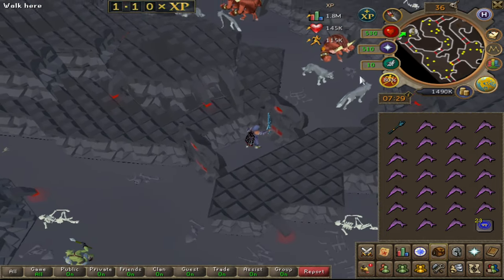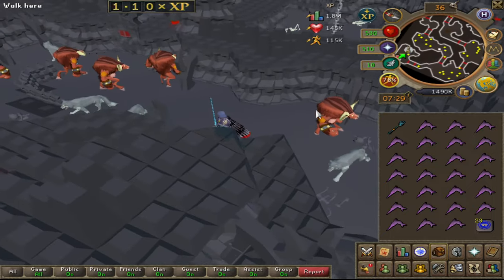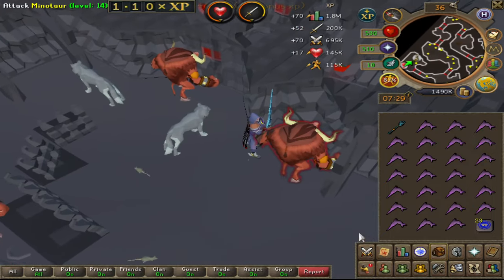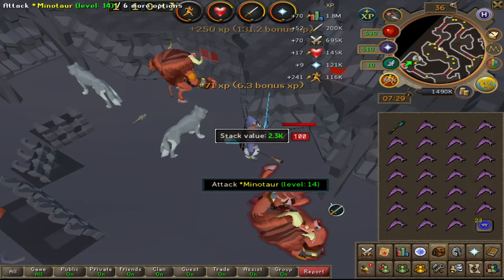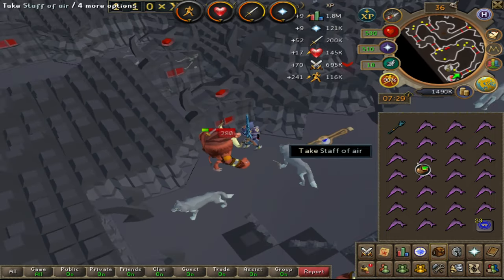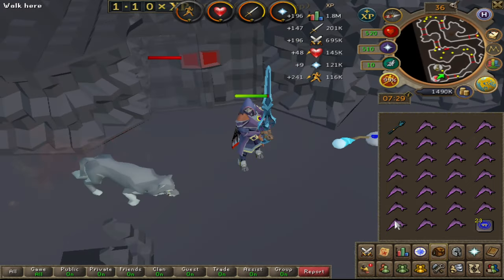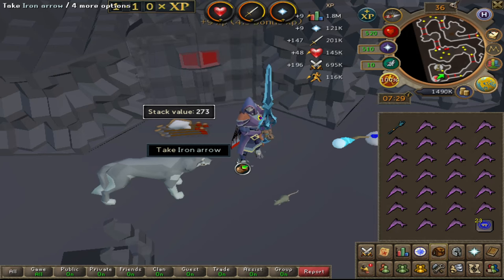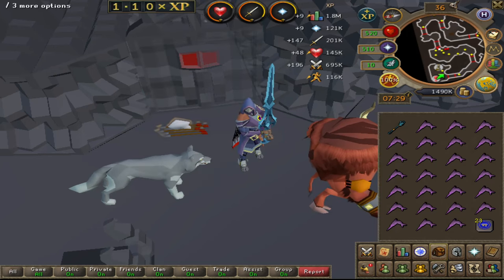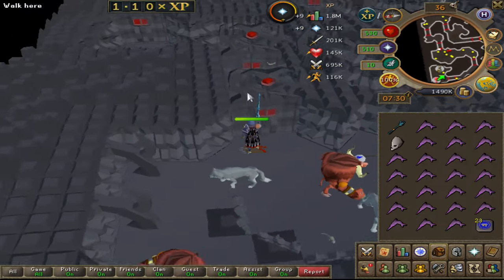I have magic for them to get out of my face. I'm not sure if I should have gotten dual wielding because I'm able to one-shot these guys. Oh, maybe I should have gone dual wielding. Jesus - I'm like 9 experience away. Whoa, I did it! Let's get out and go to flesh crawlers now.